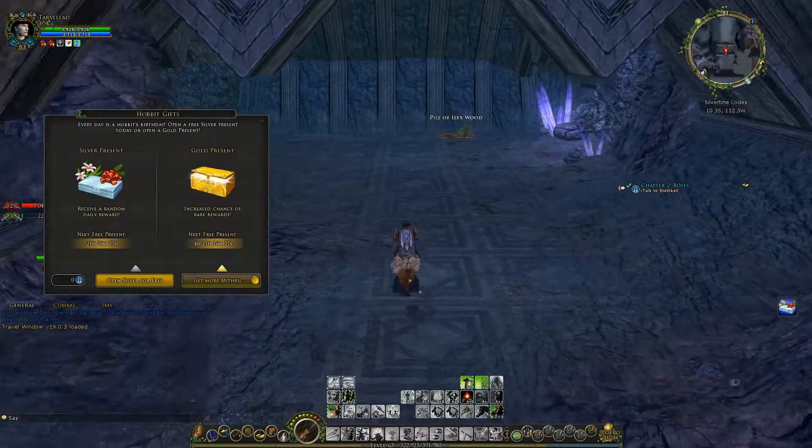We're quickly gonna have a look at our Hobbit Gift of the day. Big pile of copper scraps, 700 silver — I'm happy with that.